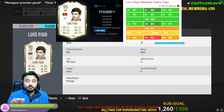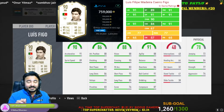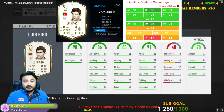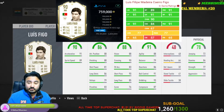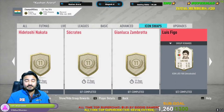Next one is Luis Figo. This card is great to use as a winger or as a CAM. It's a great card if you want a wing player or cam player — he will be a great choice. You can play him as a CAM, as a winger, or even as a striker. I would rate him 9 out of 10 — Luis Figo is a great choice.